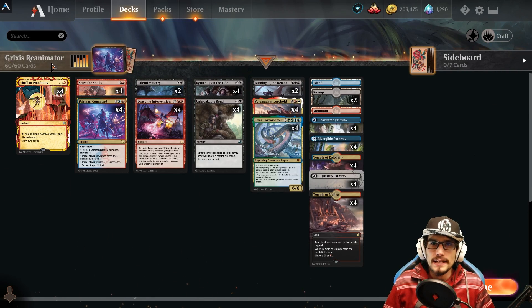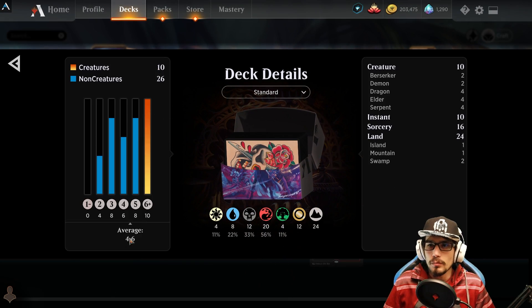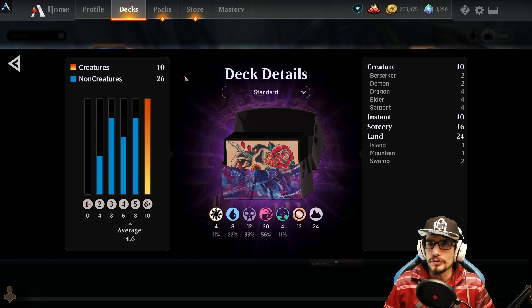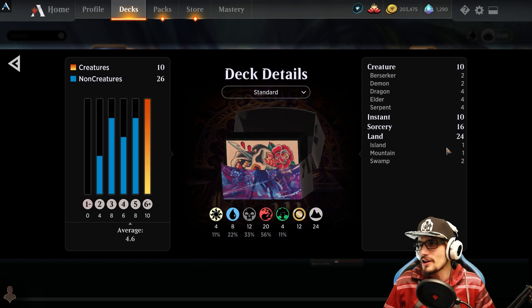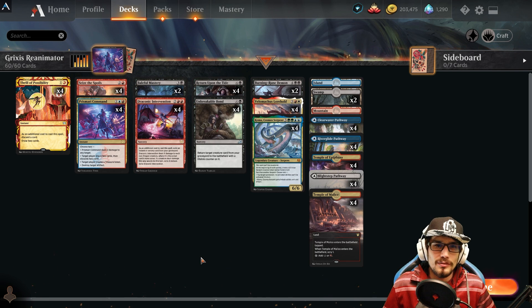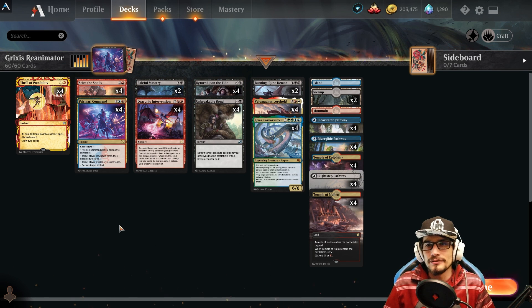60 cards, best of one, Grixis reanimator, 4.6 average mana, 26 non-creatures and 10 creatures, 24 land — a nice balanced deck. The mana is all over the place: we've got white, blue, black, red, green, and multi-color here. It could be a five-color deck, or a Grixis deck, or a Rakdos deck, because we only have a single blue source splashed.